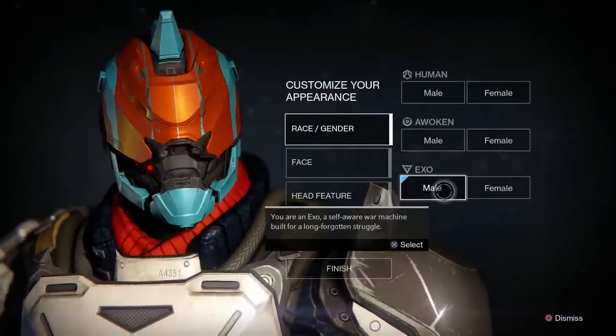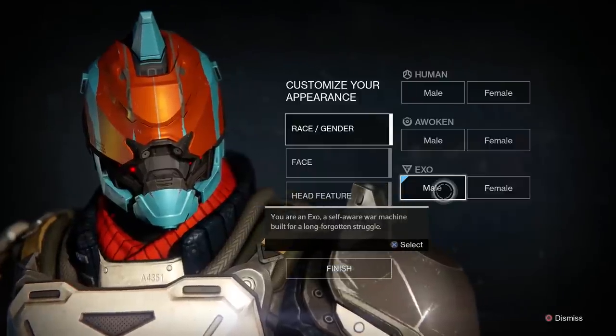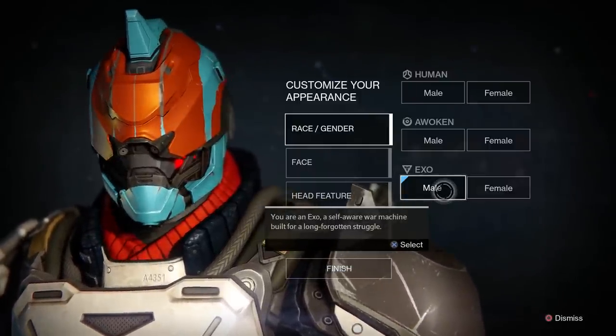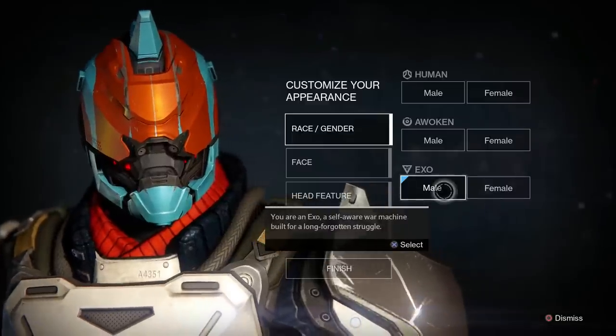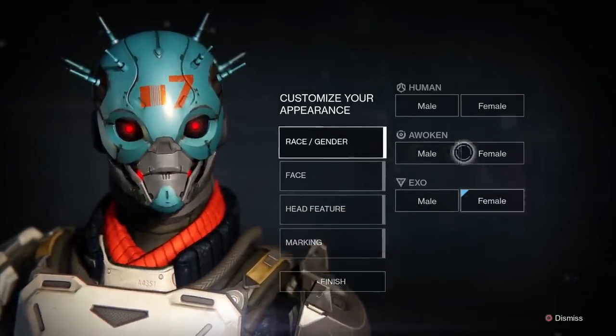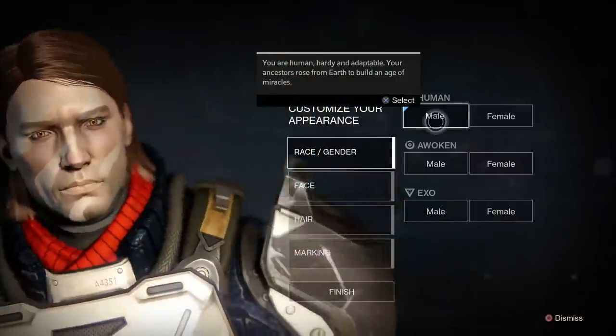Now the Exo - you're a self-aware war machine built for a long forgotten struggle. Basically they had their own agenda, were reprogrammed, and now they're working for the good guys. This one looks like a Guyver system - that looks insane. So we'll go back through the male and look through customization.